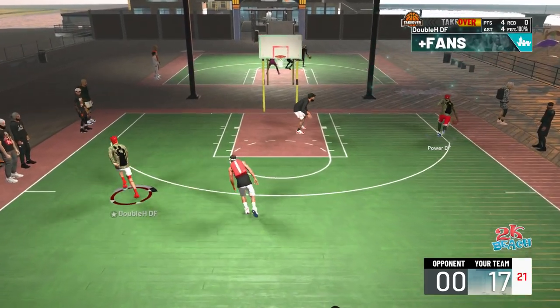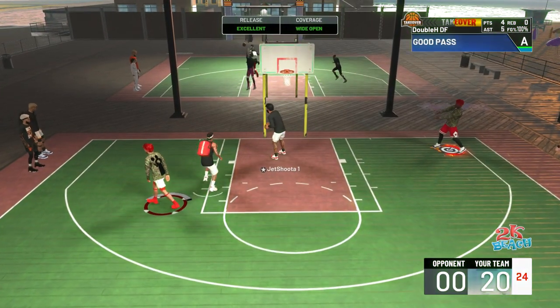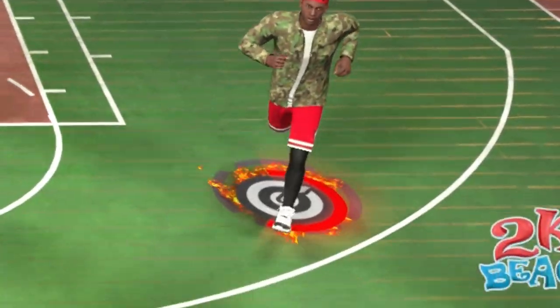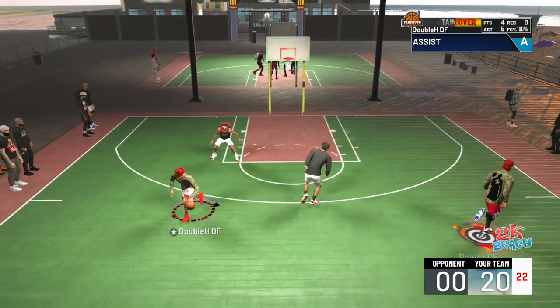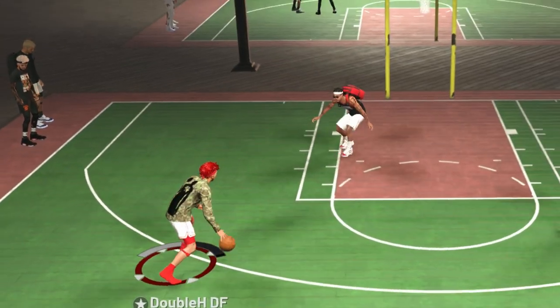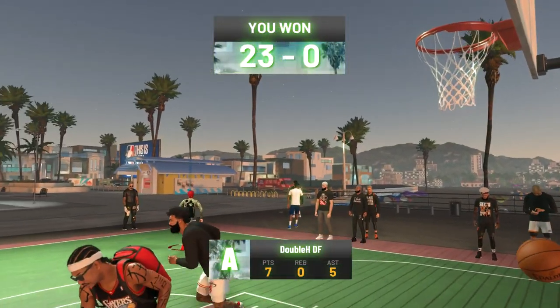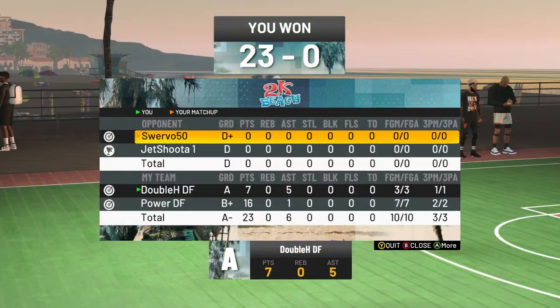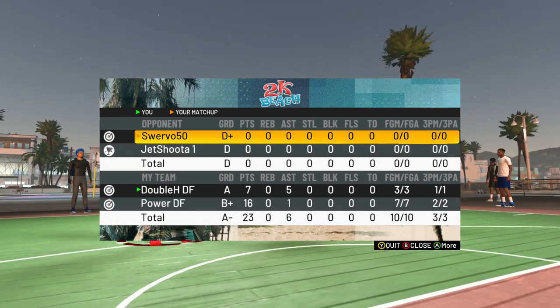He's got takeover — shut off. He's spotting up deep wing and now they can't help. There's literally no option for them. He's leaving me open but I can shoot too — look: 10 for 10. That's not even fair. Every time we scored we each got an assist, so the ball movement is so good.